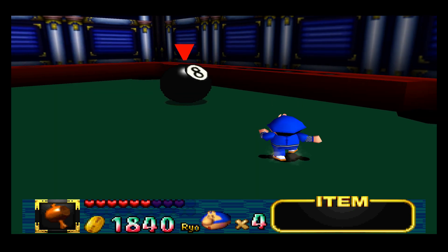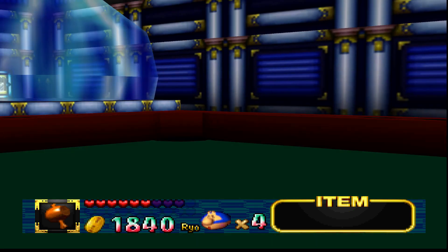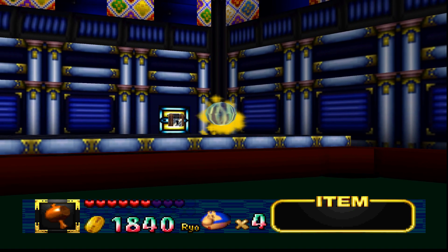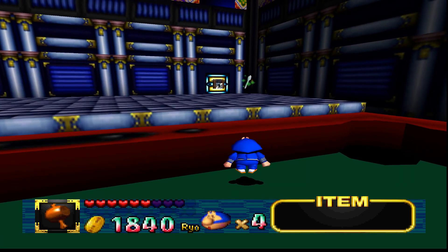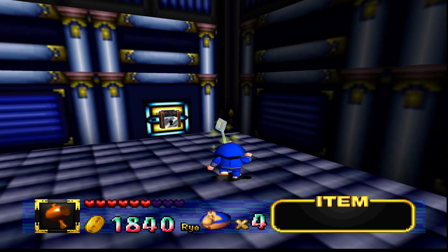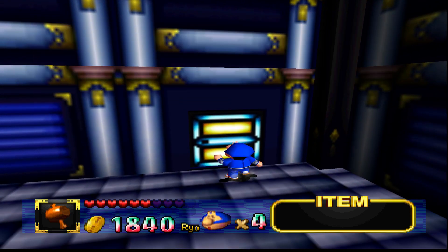And the eight ball! Corner pocket! Yeah! And we've got — what key is this? Just another silver key. I guess this is our first castle where we're gonna get a diamond key — it only went up to gold in the first one.